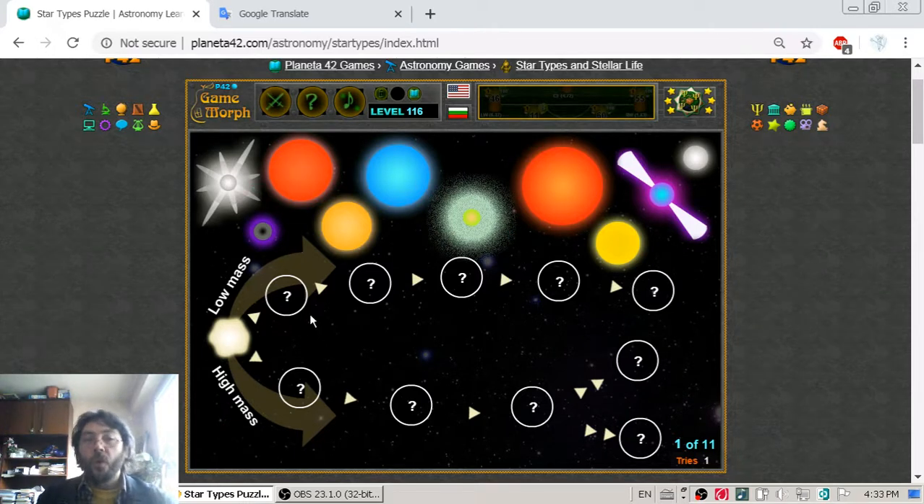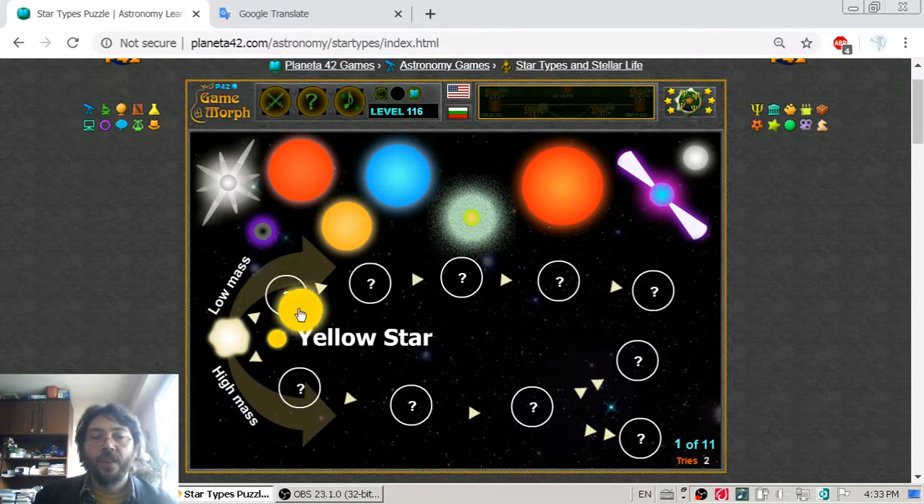Let's begin with the lower mass stages. After the protostar we have the yellow star. Yellow stars are stars like our sun — they are pretty young stars and their visible color range is yellow.